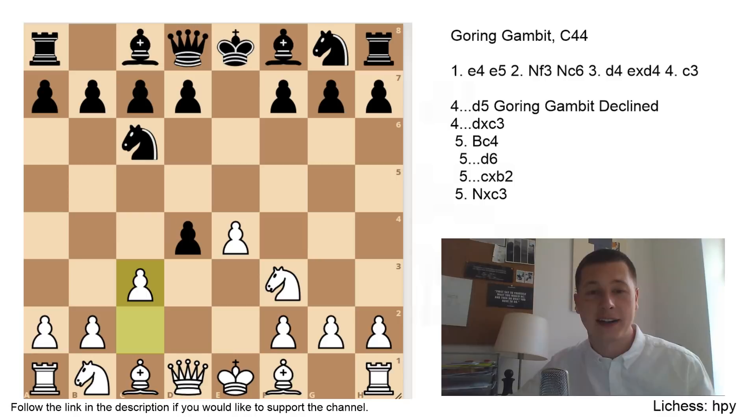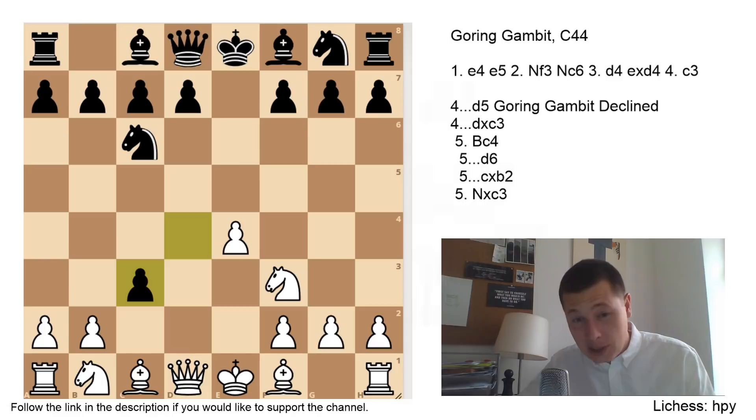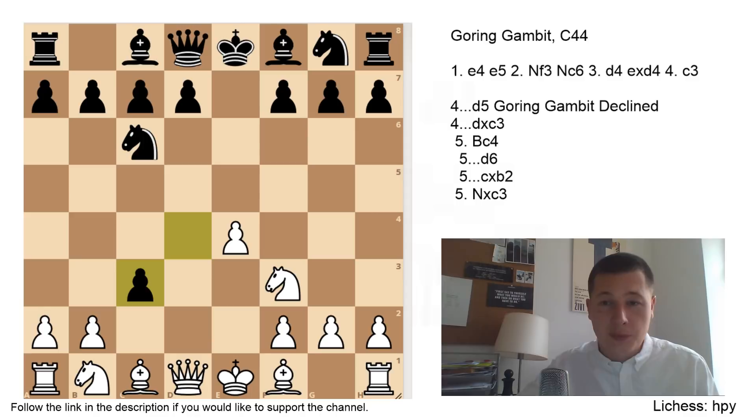That's for the declined variation, which of course is a sideline most people take. So let's look at the main lines. After c3, accept the gambit — play like it's the 19th century — dxc3. Black is now a clear pawn up. Does White have anything for the pawn? I think he doesn't have enough — you can have some piece activity, you can have an attack, but if you want an attack, play the Scotch Gambit. After this, White has two options: Bc4 and Nxc3. We are going to look at both. First, let's look at Nxc3, which is the sideline — Bc4 is the main move.